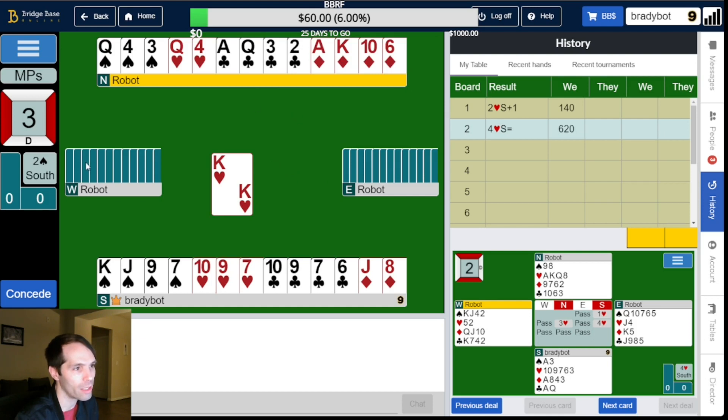King of hearts lead. The robots lead king from ace-king, which means, given West's preempt, East probably has most if not all of the remaining high cards. There's room for like the jack of clubs or queen of diamonds, maybe, with West. Let's see what happens on the first couple of tricks. King, 4-3, we'll play the 9. And the 10, I guess.